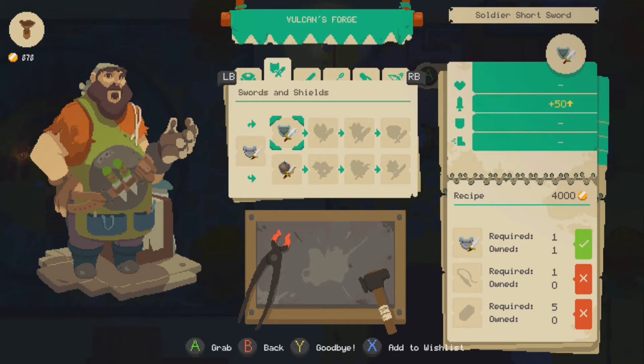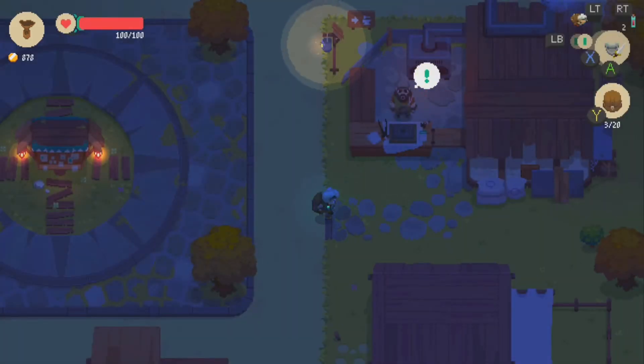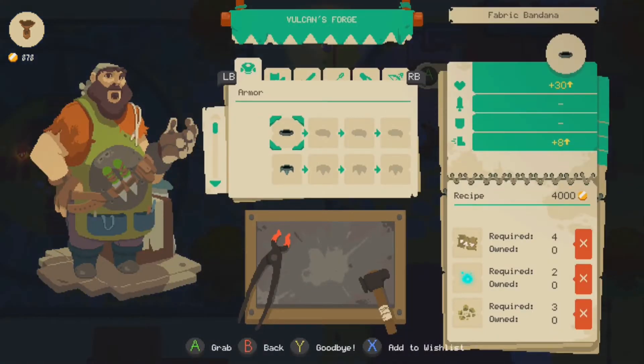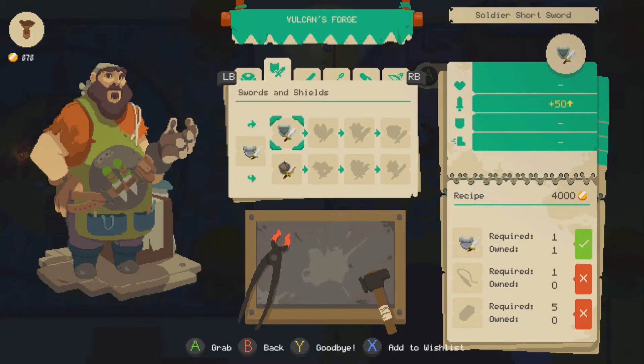Wait, so what's different? Plus 50. Oh, right. Plus 300. Or 400. These go down the elemental path — Rusty Shortsword, Venom, Reborn, Vampire. Big swords. Jesus. There's actually a lot of stuff I can do. Not bad. So if I speak with him again, what happens? The forge is ablaze and ready to craft whatever you may need. There's more to it — there's a lot. It's not like that for the swords, just the armors. Not too surprising.